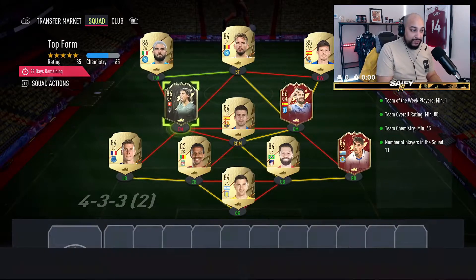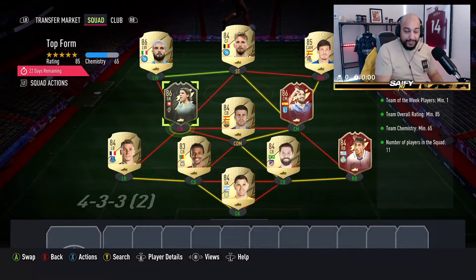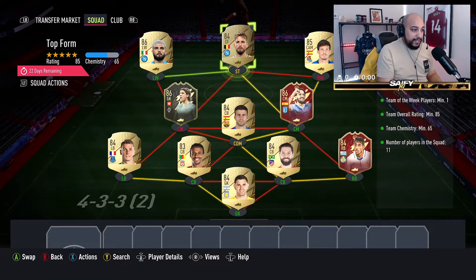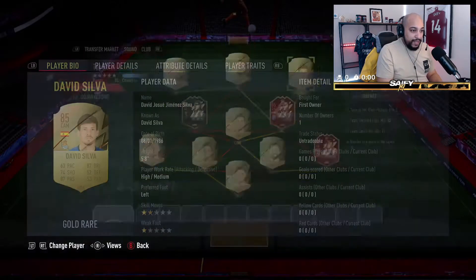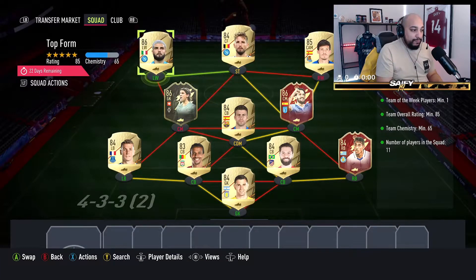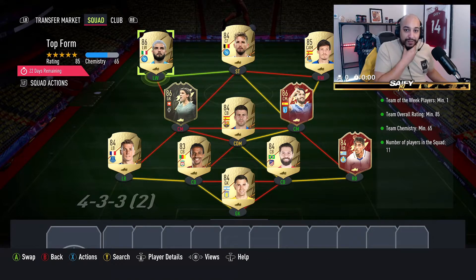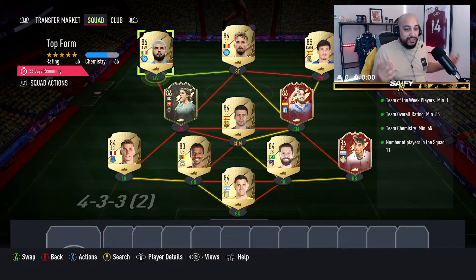We got PKs first owner, Sommer from last week's FUT Champs rewards first owner tradeable but we need him for the SBC. We also got Trese Mertens untradeable and we've also got David Silva untradeable. We finished this last night when we qualified for FUT Champs and got Insigne from our pack, which allowed us to complete this segment.